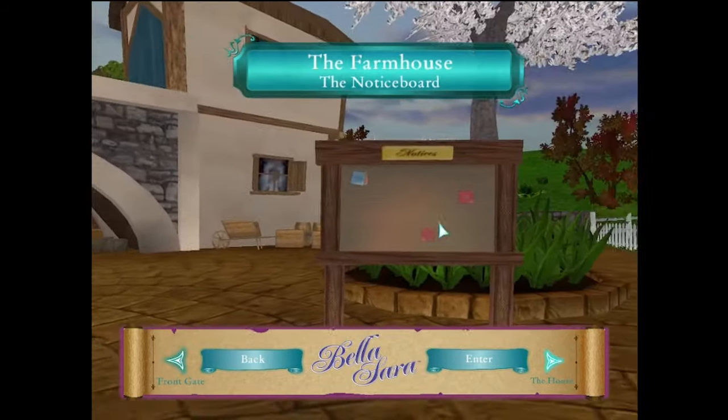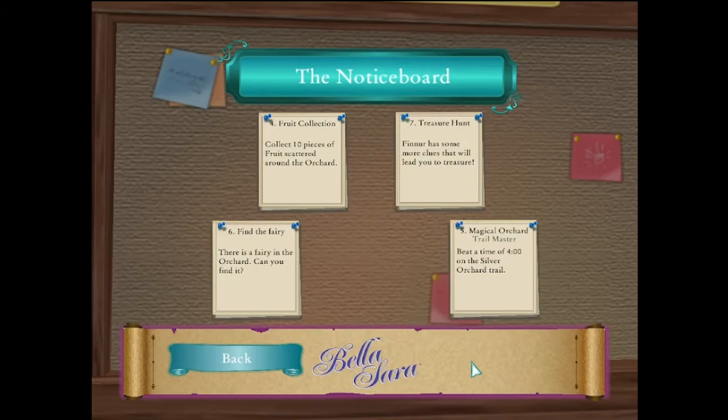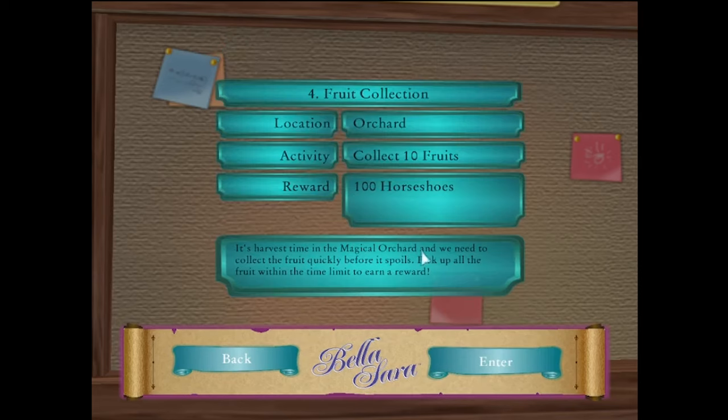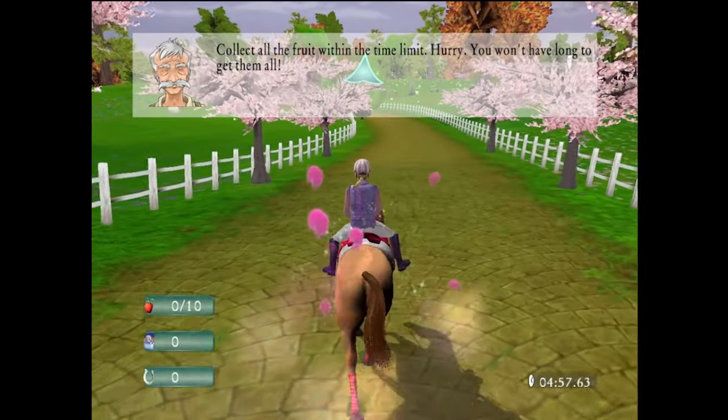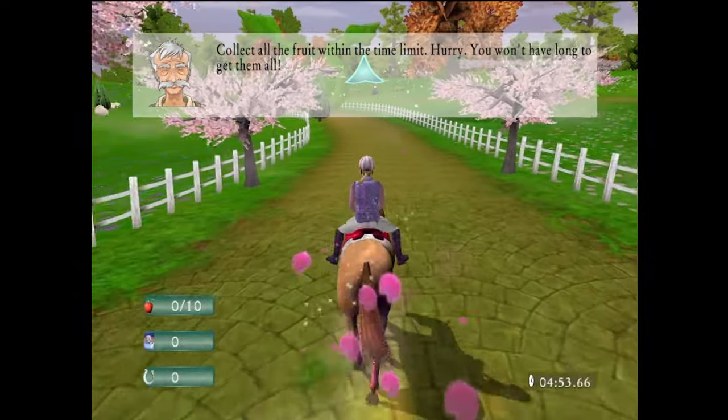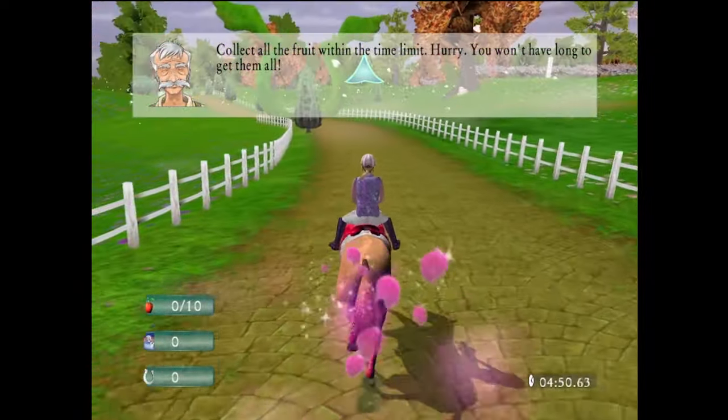I do want to do some free roam at one point or another, but I also want to progress. Let's just go in order. Collect some fruit — it's harvest time in the magical orchard. We need to collect the fruit quickly before it spoils. Pick up all the fruit within the time limit. You got it! Collect all the fruit within the time limit — hurry, you won't have long to get them all. I've got like five minutes, relax there bud.